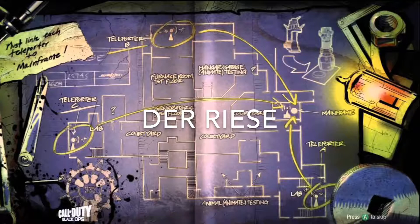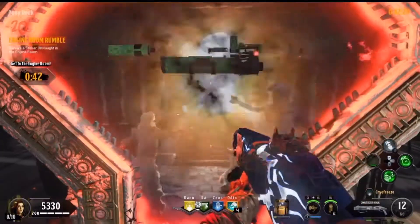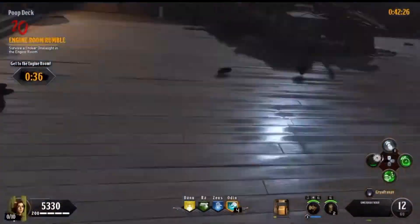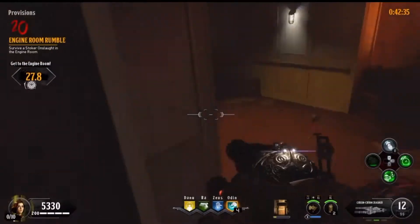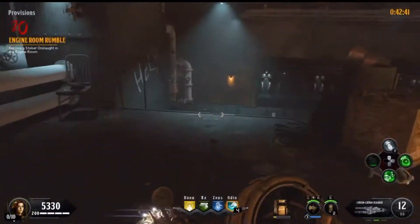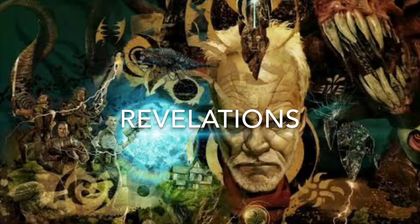Coming in at 21 is Der Riese — one of the original maps on World at War and a fan favorite classic. Sitting on the catwalk with the PPSH and the Wunderwaffe was iconic, but the map doesn't really offer much more than that. It introduced Pack-a-Punch with a small Easter egg of linking the teleporters together. Not too difficult to get set up, overall really fun and replayable, but didn't introduce much new or innovative — coming in at number 21.